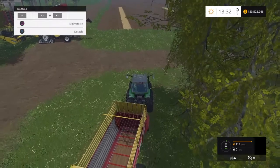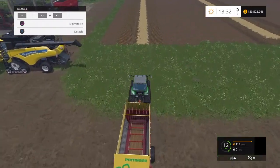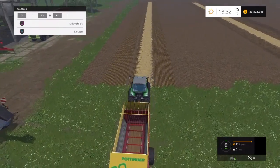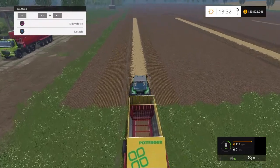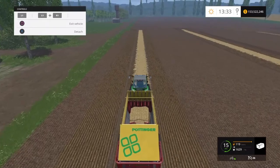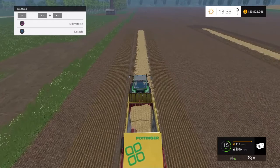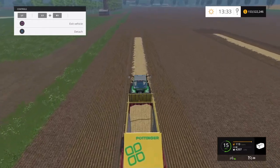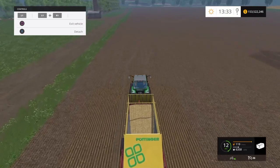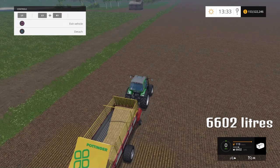So the first tractor — we're going to do the first swath on the wheat, no fertilizer. Turn the forage wagon on, lower the pickup, and off we go. I avoid weaving all up the field and make sure I pick up every scrap I can. So the first swath: six thousand six hundred and two liters.